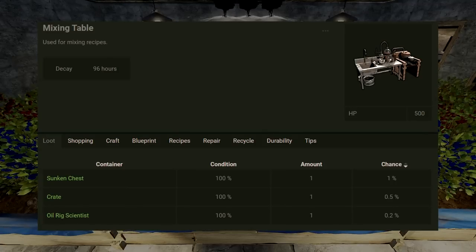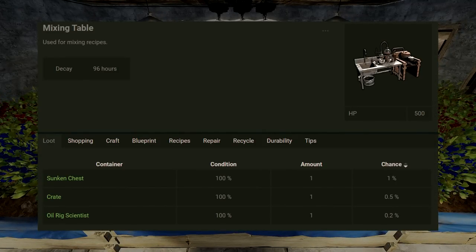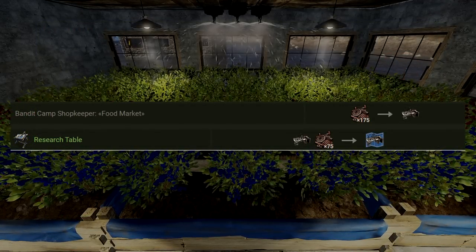The mixing tables are deployable, which is larger than a tier three, however it still fits in a square foundation or two triangle foundations. You can find it in chests, however it's probably better to just go to bandit camp and buy it for 175 scrap.